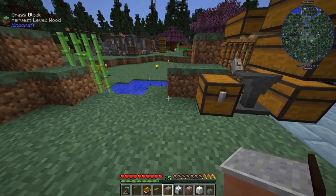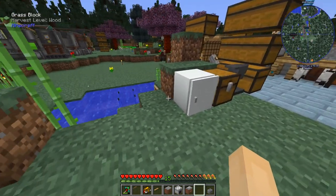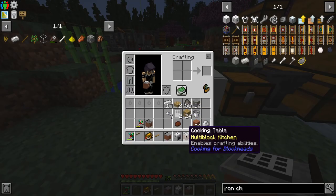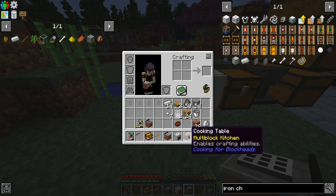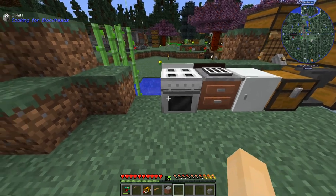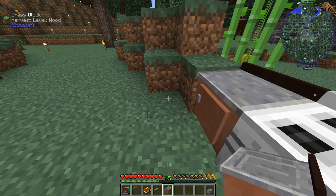How do I want to set this up? Let's put the fridge right here — it's a mini fridge. Let's put the cooking table here. Let's put the oven here. Kitchen counter here. Let's put the sink here.